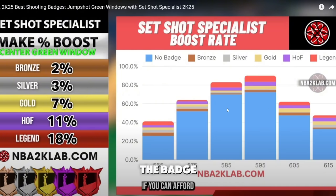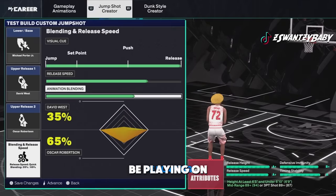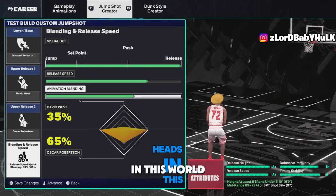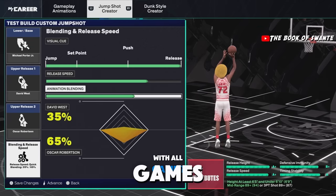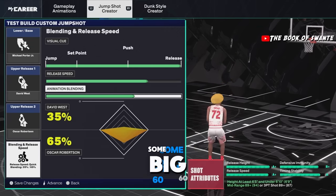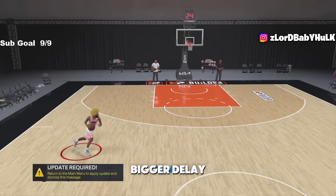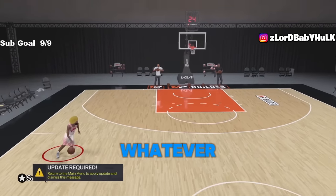This badge is what y'all need — it's not just for spot-ups, any shot that's not fading pops up when you stop and shoot. Limitless range is also worth investing in. But you should be playing on a monitor. I know it sounds dumb, but there are a lot of old heads out there — y'all gotta share this video. If you're playing on a big 60-inch TV there's a delay. You need to be playing on a monitor like the BenQ or ASUS.